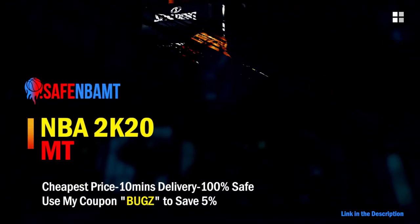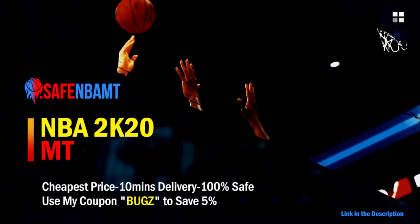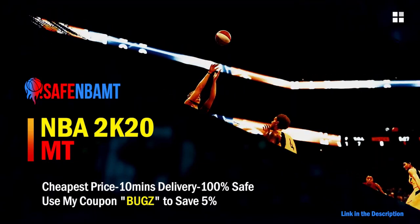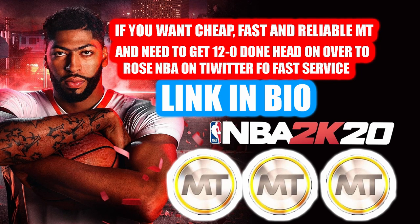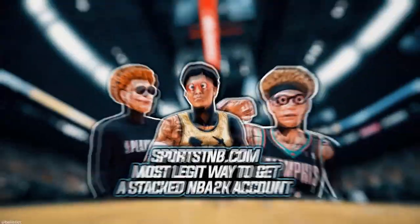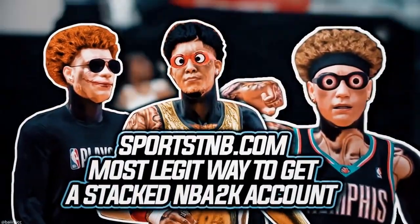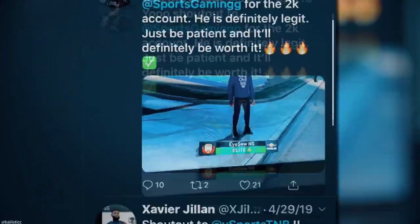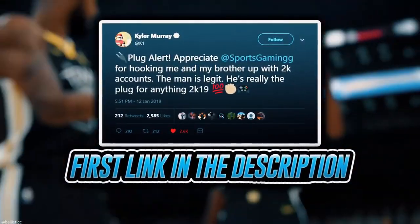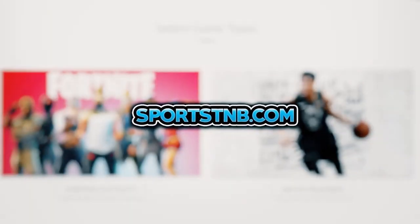If you want cheap, fast and reliable NBA 2K20 MyTeam coins, head over to nbasafe.com and use code BUGS for five percent off at checkout. If you need to get 12 and 0 done, check out rose nba on Twitter for a quick, fast and reliable purchase. For a stacked NBA 2K account with max badges, visit sportstmb.com — he's been in the community for years with hundreds of reviews. Click the first link in the description to get your account today.